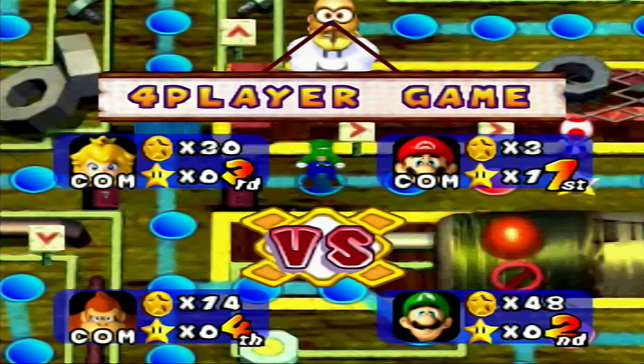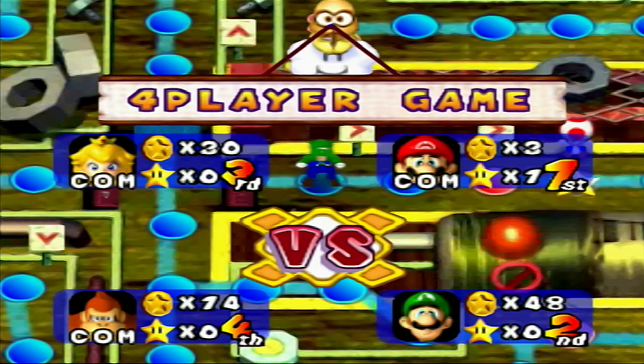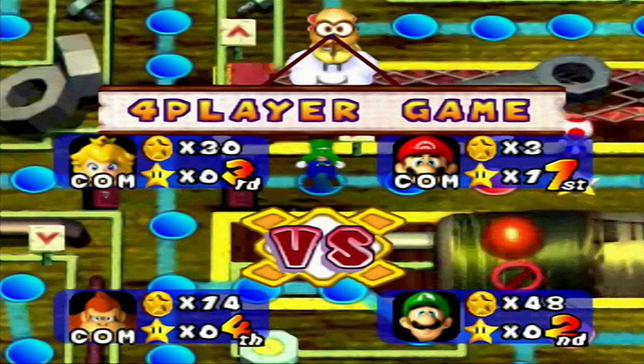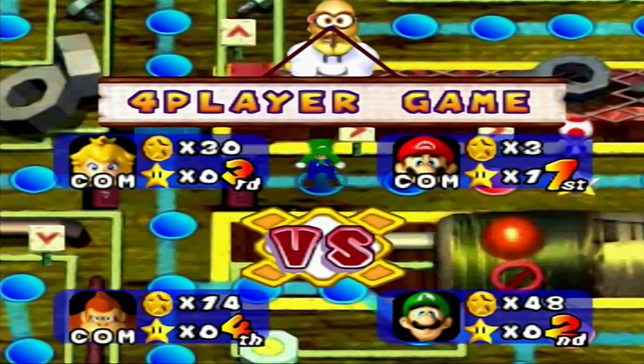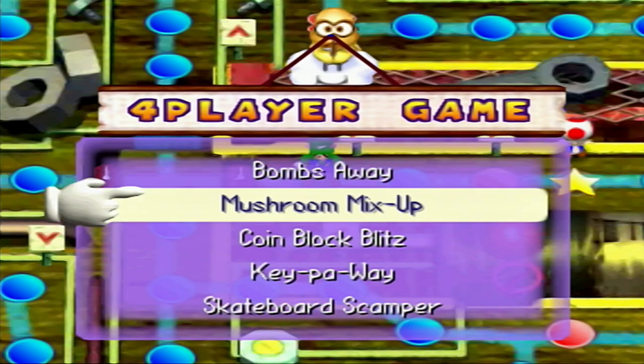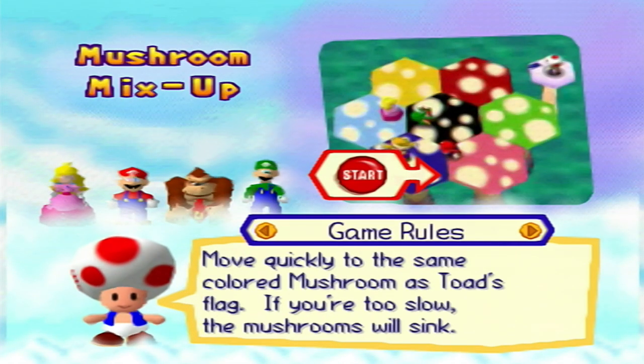Still no hidden block. I'm using all the blocks available in the game — the warp block, the event block which is the hidden block, plus the plus block, minus block, speed block, and slow block — all of them are active. I'm trying to get the event block because it's the only one that hasn't appeared yet. All five other blocks appeared in Eternal Star.